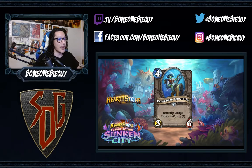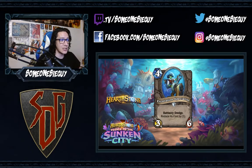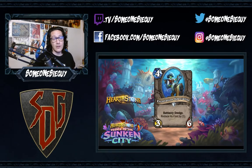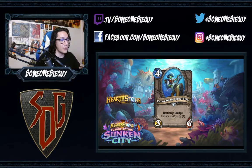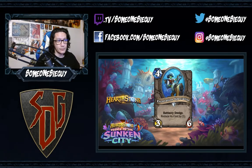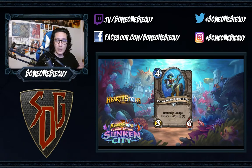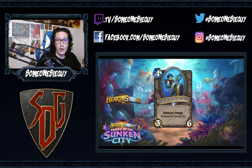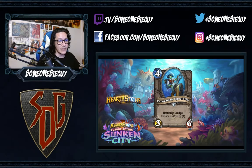The first card for today is a four-mana 3/6 neutral minion — Excavation Specialist. Battlecry: Dredge, reduce its cost by one. Pretty good base stats for a four-mana minion, with the new battlecry using dredge — getting one of the cards from the bottom of your deck and reducing its cost by one. If you are playing a deck that makes use of dredge often or shuffling cards to the bottom of your deck, definitely see this getting some play. Nice high health too.